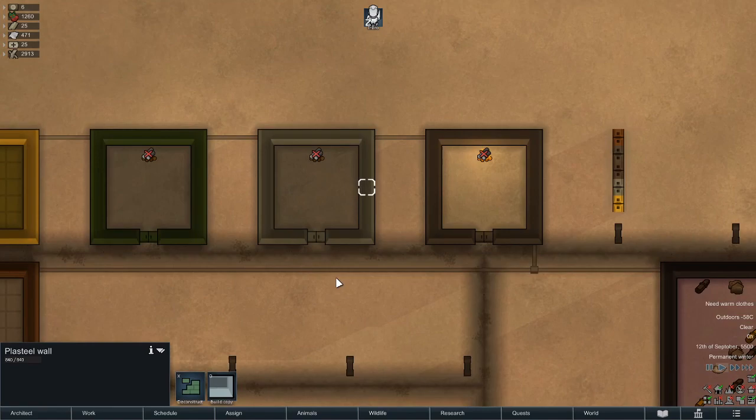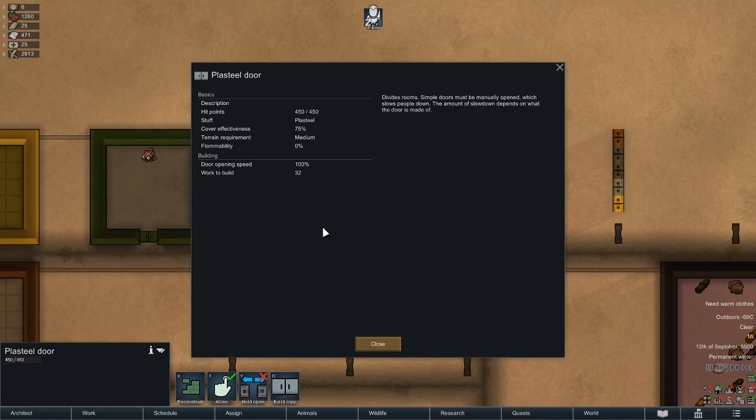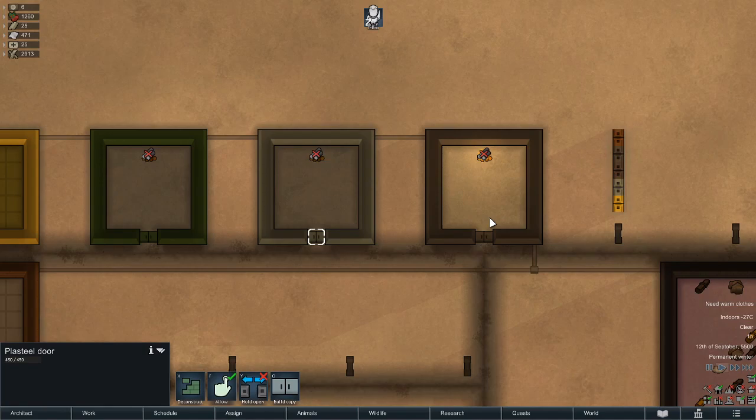Plasteel is often used for crafting weapons or late-game technology, but it is the strongest base-game wall material at 840 hit points, compared to granite at 510 — almost like having a second wall. The beauty of plasteel walls is zero. Plasteel doors have an opening speed of 100 and take longer to build than steel, but still much quicker than stone.